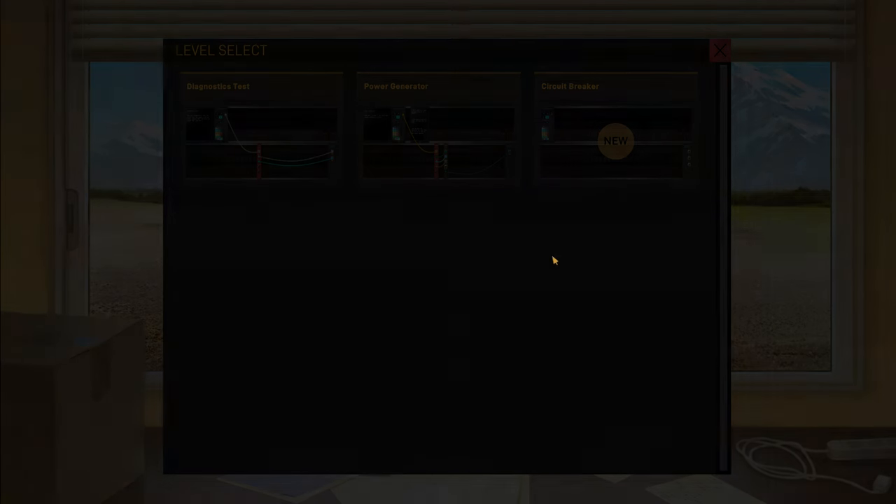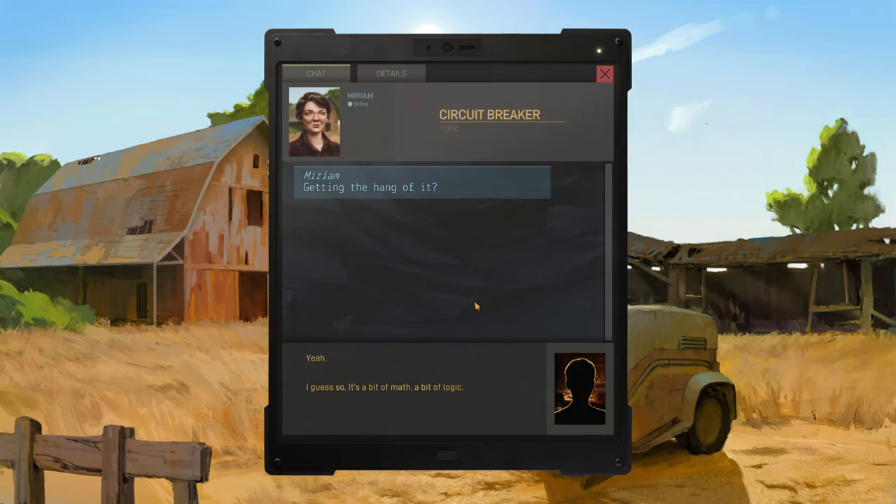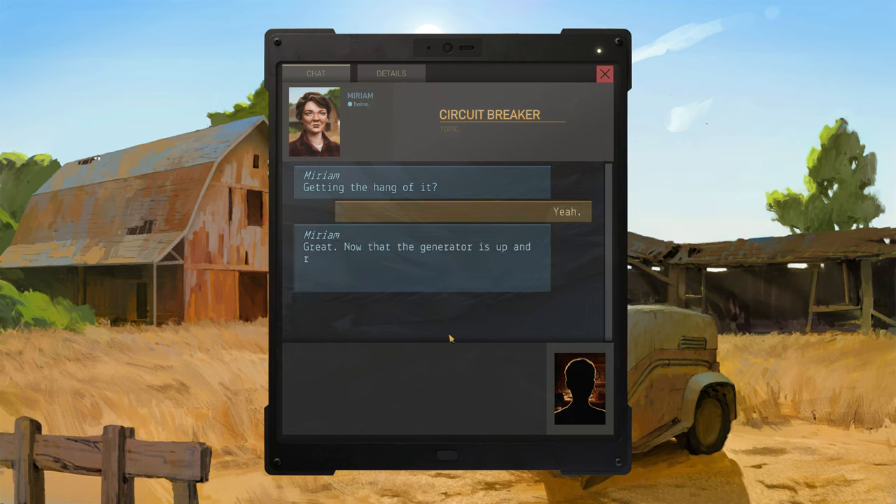Let's continue from level 3, Circuit Breaker. This is Miriam — she's been chatting with me from the beginning of the game, staying in touch to make sure I understand the logic behind each puzzle. Miriam says: great, now that the generator is up and running, it is time to route power to the various power lines with the Circuit Breaker.